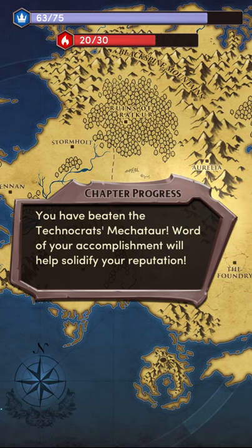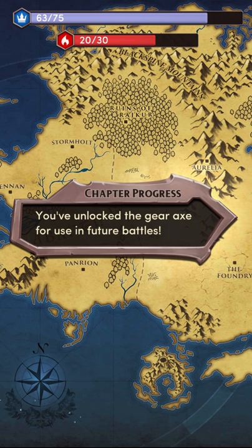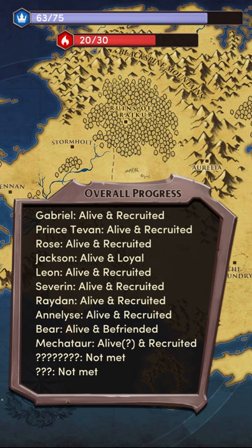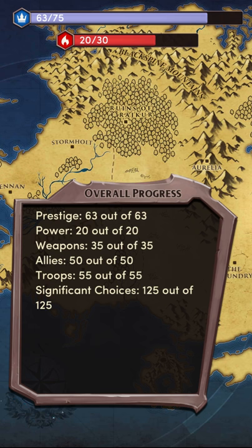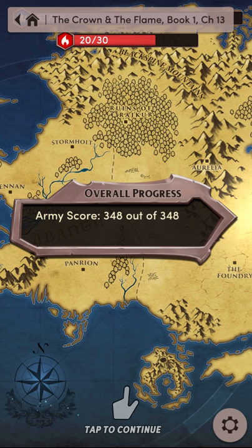You have beaten the Technocrats' Mekitar. Word of your accomplishment will help solidify your reputation. You have recruited the Mekitar. What havoc will this mechanical beast wreak on the battlefield? You've unlocked the Gear Axe for use in future battles. Mekitar alive and recruited. 348 out of 348. So that was Chapter 13. That seemed faster than usual, except for my slight delay with whacking the microphone by accident.